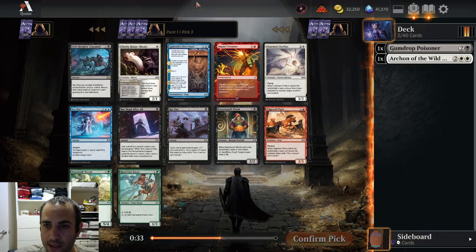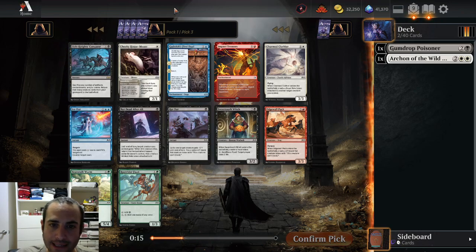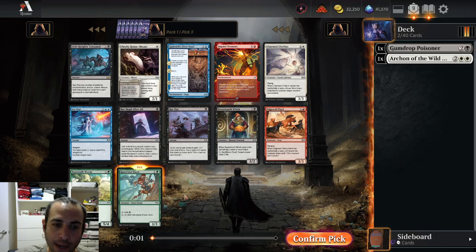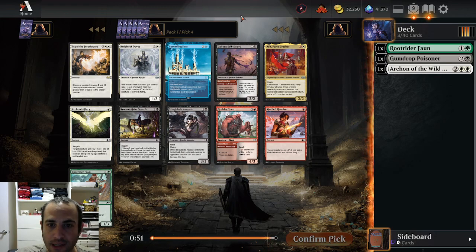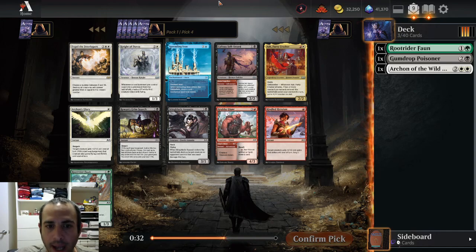I really like black-white grindy in this format. You have good removal, you play the Hopeless Nightmares and Hopeful Vigils, the 3-2 Celebrant that returns them and Scry 1, and you just get value, value, value. This rare isn't good — we're not sacking a bunch of things to bring back a bunch of things, that's some kind of constructed build-around. Among commons it's basically Cheeky House Mouse or Root Rider Fawn. I'll take the Fawn. Remember, we're only a couple picks in — I can still go green-white auras and splash Gumdrop, or black-green and not play Archon, or three-color green-black-white. The fixing is really good in green in this format. Root Rider Fawn filters mana, Prophetic Prism's fine because you can bargain it away, and Brave the Wilds is excellent fixing that also makes a 3-3 in the mid-to-late game.